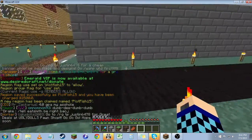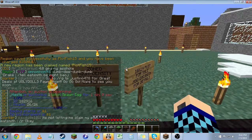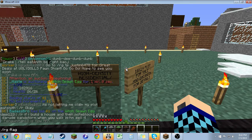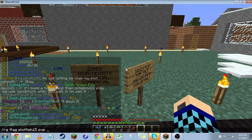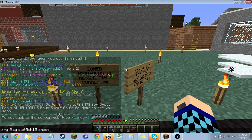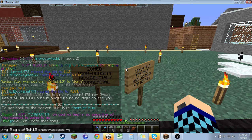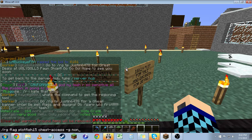Now there's a few flags I do right away. First things first is rg flag — so region flag — plot fish 15, PvP deny. That's the first one I do. Next, chest access negative g, which includes group members, non-members, deny.